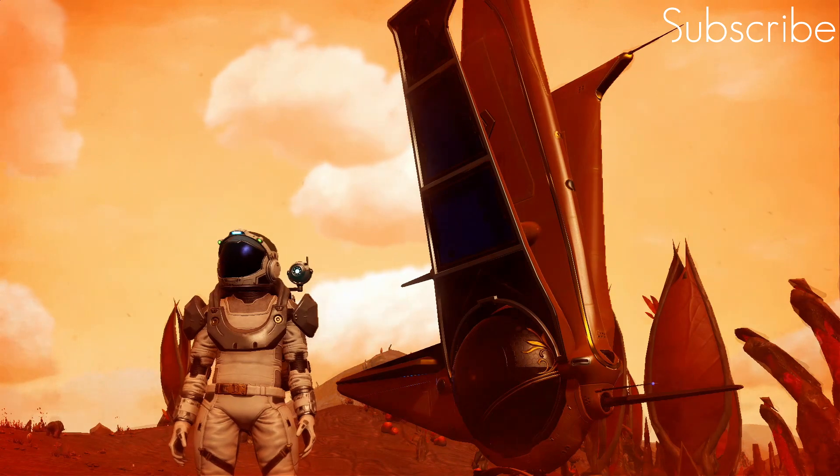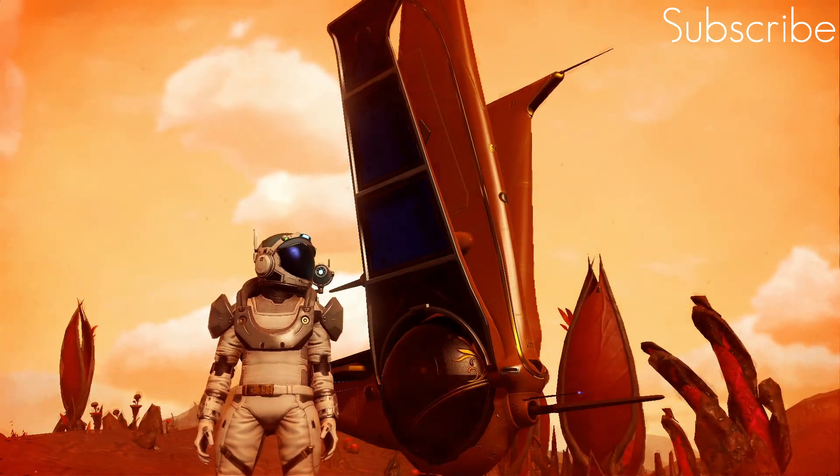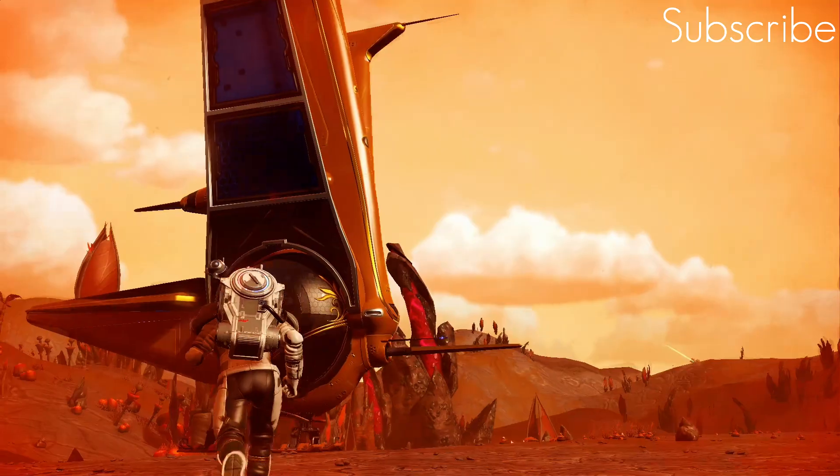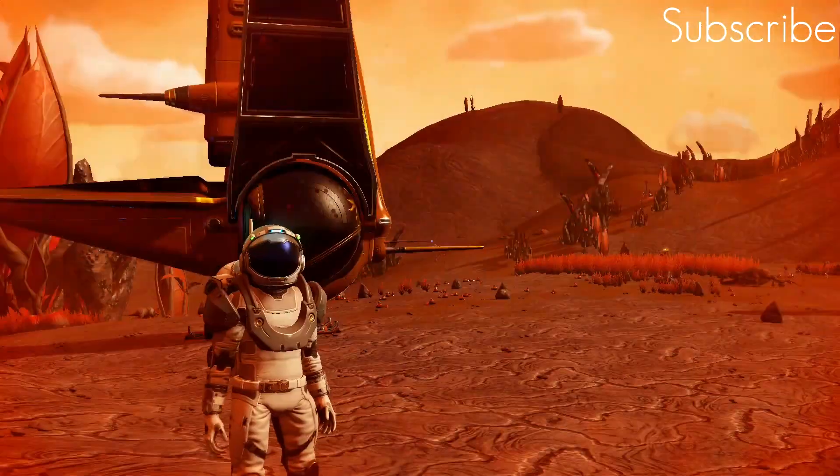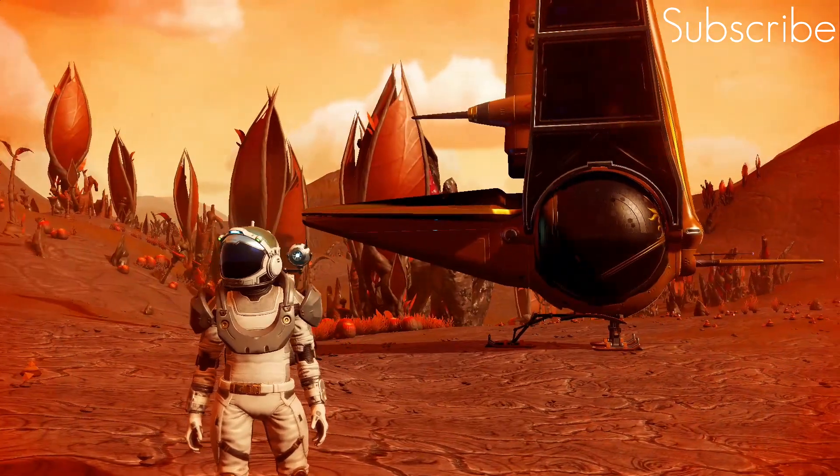So there you have it guys — an awesome gold tri-wing exotic, absolutely free. Come to the planet, come and grab it, leave a little communication ball. Thanks to MrTeasePies for this location, posting it on Reddit.